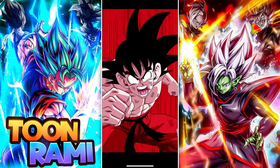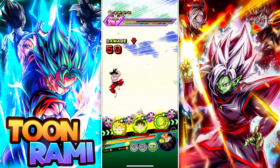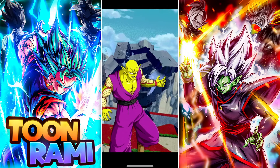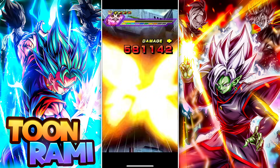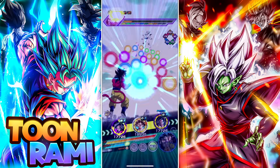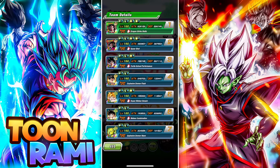I gotta say, these units have performed very well — especially this guy. World Tournament Goku has shocked me by how effective he's been. It's crazy, he's still gaining stats after all of this. He's done. All good. And here we go — peak synergy. Look at that. Full links, level 10.